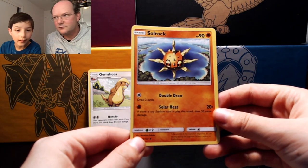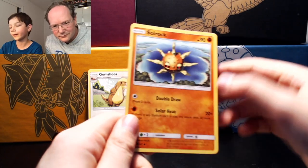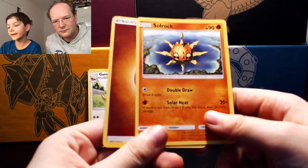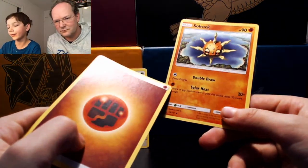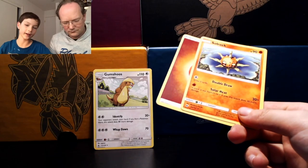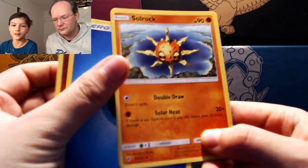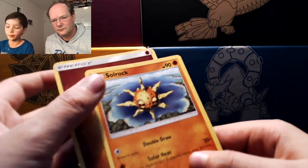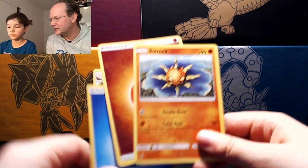You have to attach the right type of energy. If an attack shows the fighting symbol you cannot attach a water energy — you have to use a fighting energy. It's a fighting type so it doesn't make sense to attach a water energy to it. For each type there is also an energy type which you use.